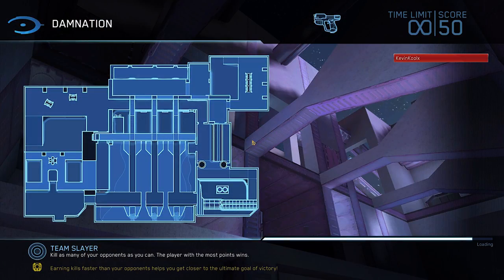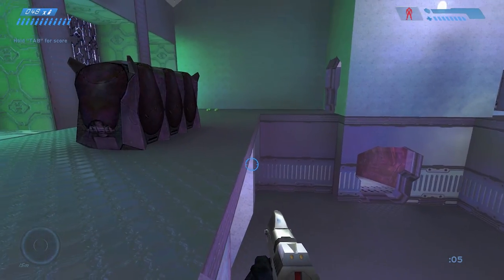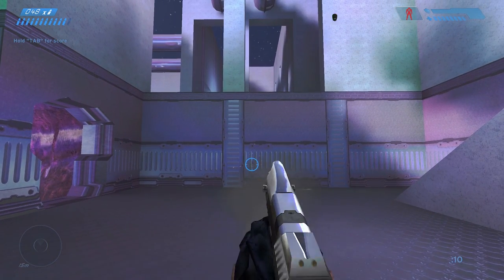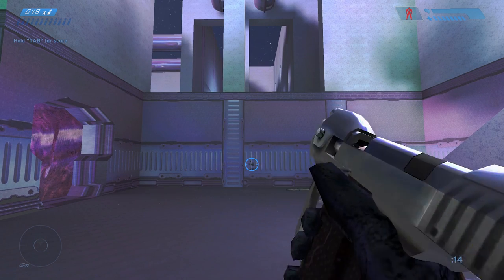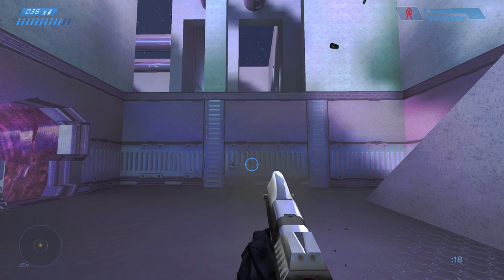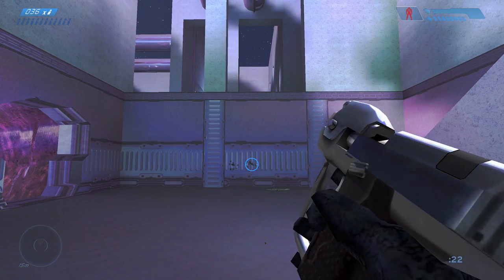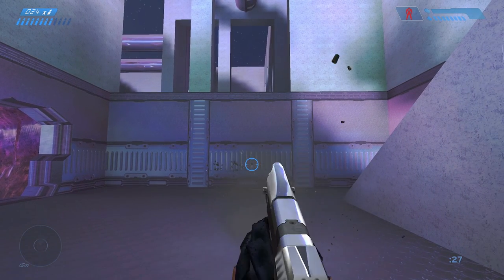For this first tip, I'm going to show you how the spread works on the Magnum. You can shoot it fully auto or in single fire, much like the Halo 5 Magnum. The difference is that when you hold down the trigger, you get the full spread effect, which doesn't bother your aim too much at close range. But if you're trying to be accurate at mid-long range, you're going to want to tap the fire button. You can tap it as fast as you can hold down the trigger fully auto.